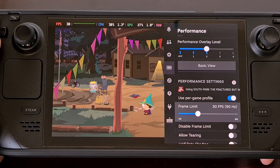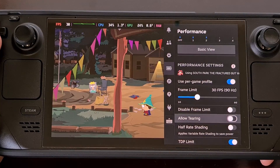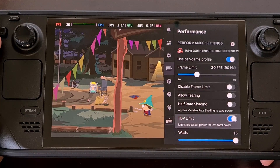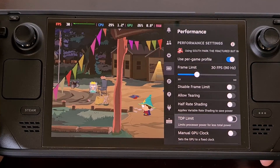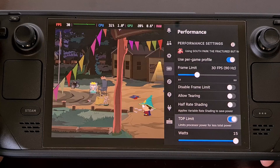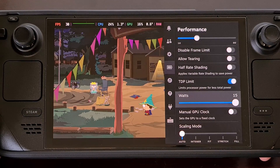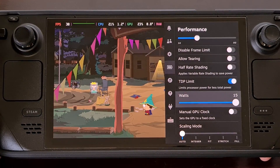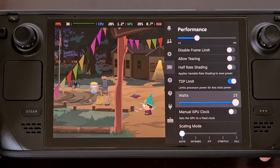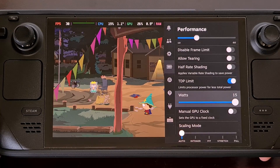With the frame rate limited, scroll down the performance tab a little more until you see the Allow TDP Limit toggle. This should be disabled by default, but we can turn it on and immediately begin limiting the amount of power the Steam Deck will use. Unless you are overclocked or Valve has updated Steam OS, you are likely to see this number capped at 15 watts when off the charger. The game was running at around 12 to 13 watts when left at 90 frames per second.